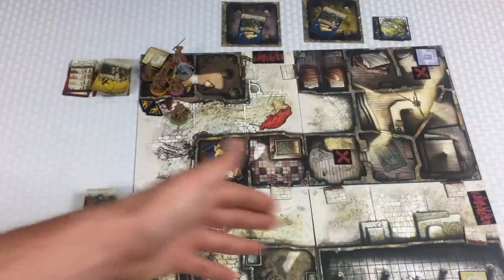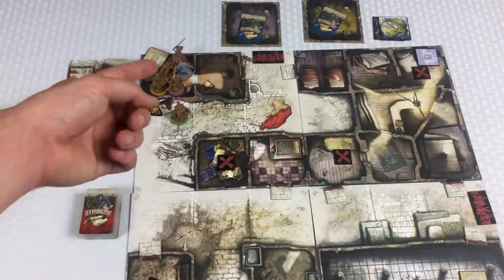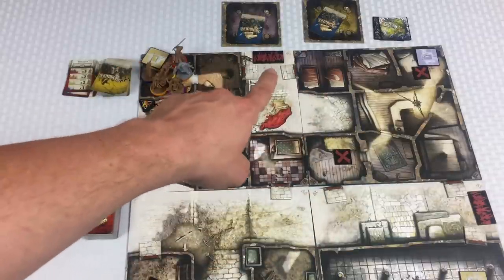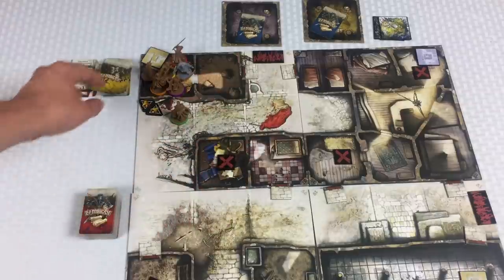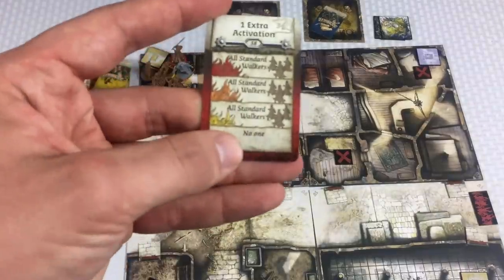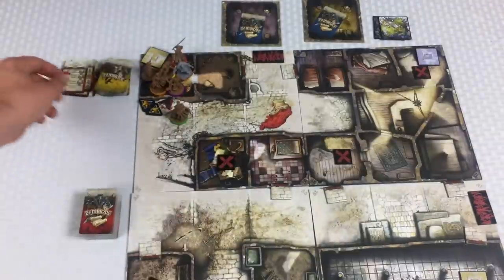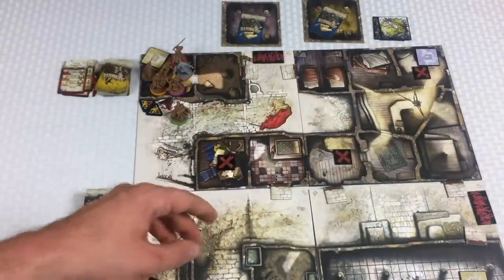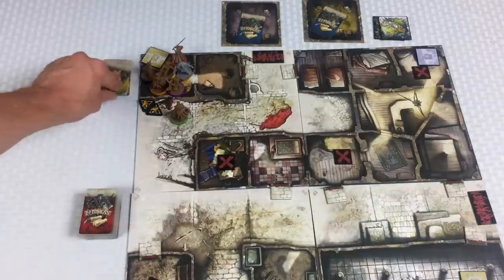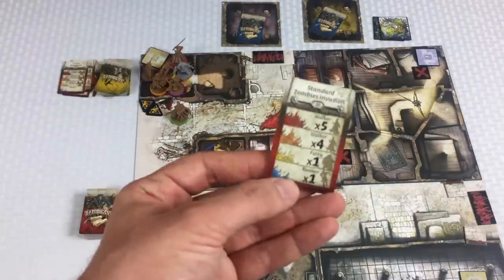All zombies on the board have now activated. After that we need to spawn — draw a card for each spawn zone. First zone: no-one — I love it, this is why I want to get to that big room while everyone's in blue. Next spawn zone: one runner. I'll grab a runner and put him here.